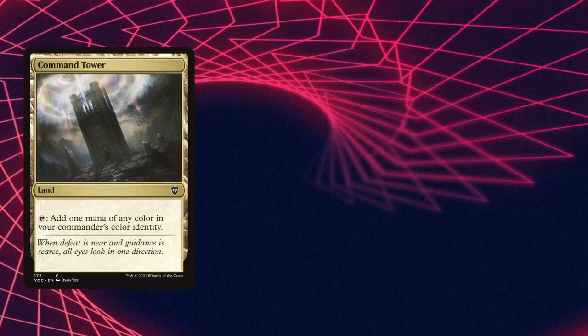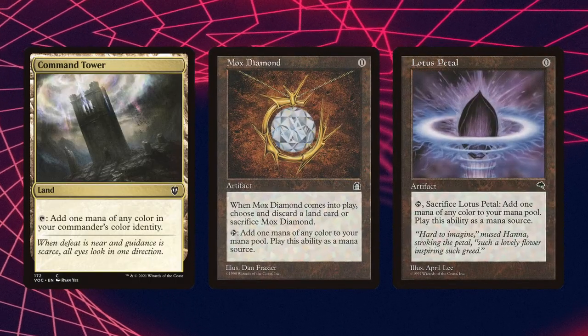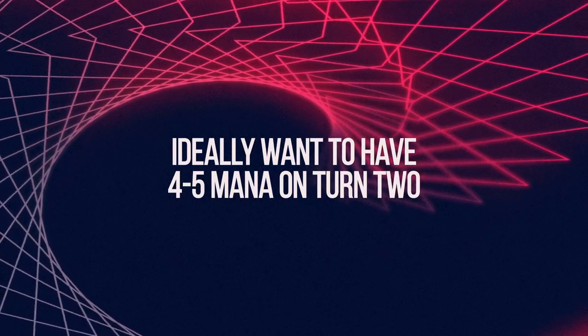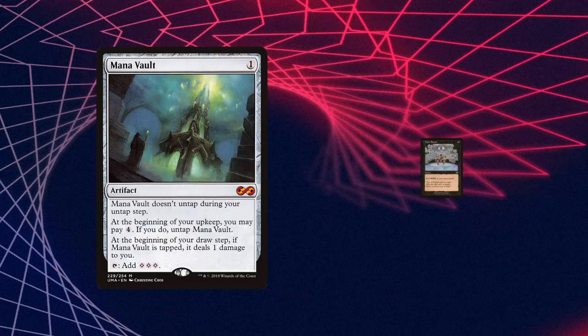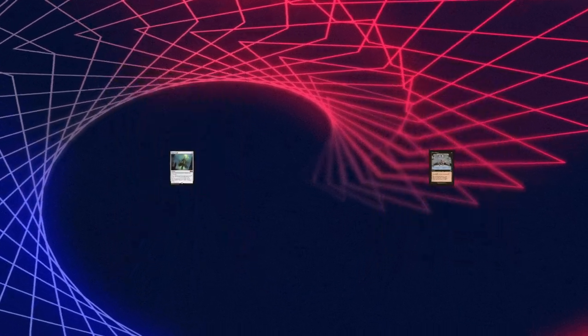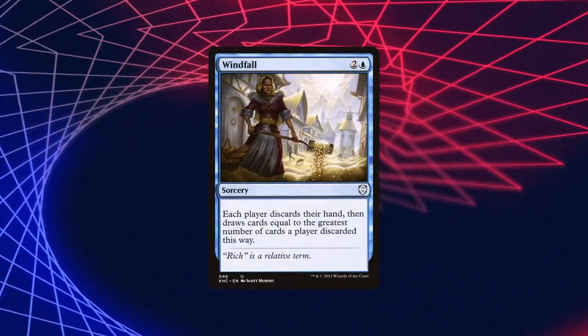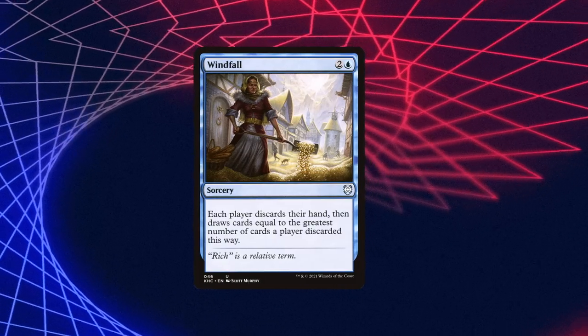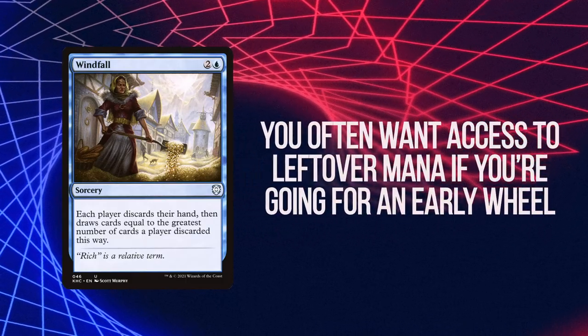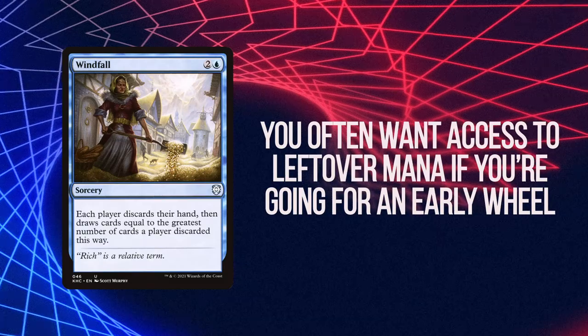Ideally on turn one we're landing a land and maybe an extra piece of mana like a Mox Diamond or Lotus Petal, hopefully with another piece of mana as well. If we get a Mana Crypt on board, we want to transition into having between four and five mana on our second turn between fast mana rocks and ritual spells. We basically want to be in that region so we can refuel our hand with a Wheel of Fortune effect fairly early. We may even want to be wheeling as quickly as turn one if we can make the extra mana advantage for it.